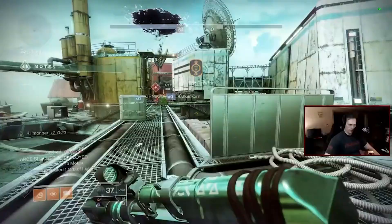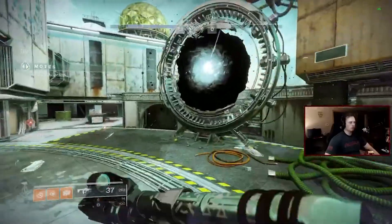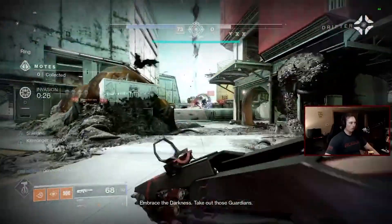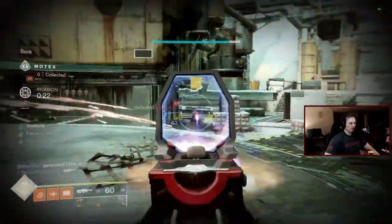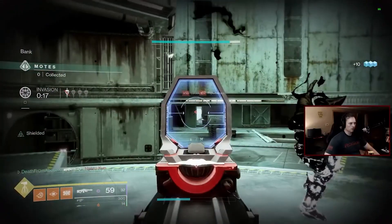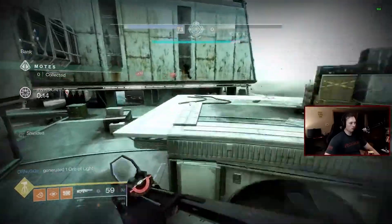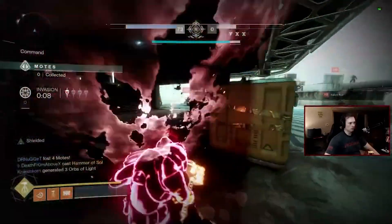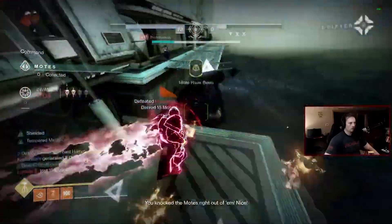Welcome to Jumanji. I can tell when the portal's gonna open — it opens every 25 motes: 25, 50, 75. So when you're close, all you gotta do is wait for the motes. I'll shoot him — he's way out there. They don't have any motes, they're all over here.